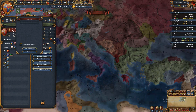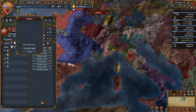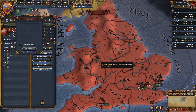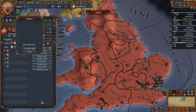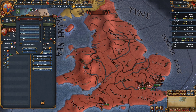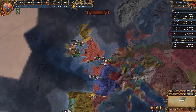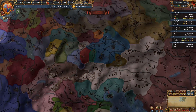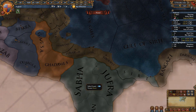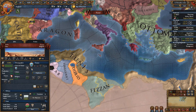Another important thing: hit F to open the find province feature. Especially if you're not great with geography, you can just type in a name to find it. This is particularly useful in Germany where there are foreign names, or Africa where you won't immediately know where something like 'Jofra' is — just hit F and find it.